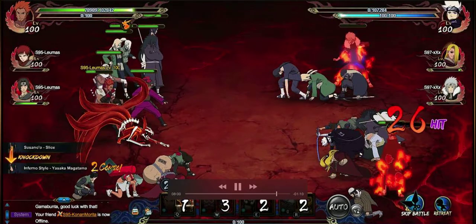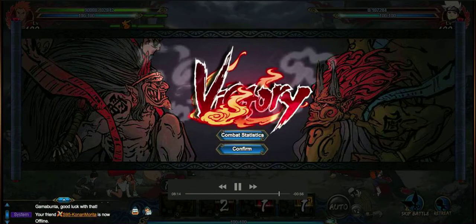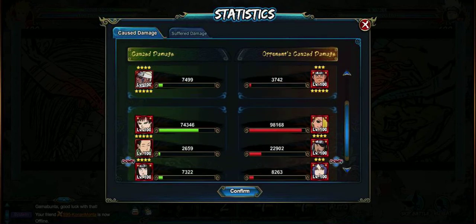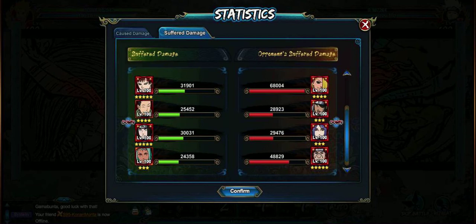I'm just gonna wait till we clean up here. Let's look at the combat stats just a little bit. Madara was a beast. Roshi was a beast. And I'm telling you, Great Ninja War Neji has his uses — he didn't suffer a lot of damage there but he suffered damage at the right time, and that's kind of what you want. So I hope you enjoyed this video — give me a comment, give me a like, and I will talk to you later.